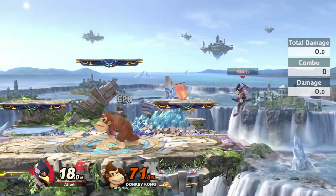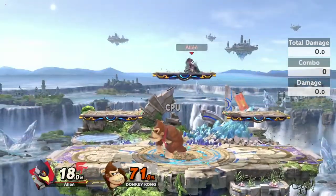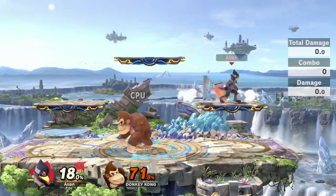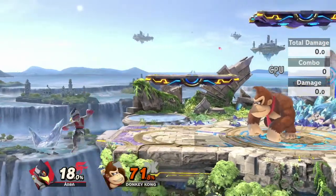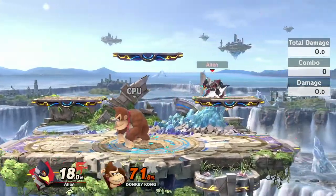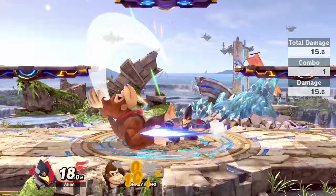Something else about Falco is that he has the highest jump in the game. His full hop reaches the top platform of Battlefield alone without needing a directional air dodge, which is really good. So if you're scared of juggling from your opponent, or you're near the ledge trying to get back, you can simply jump over and play an anti-juggle game.